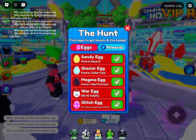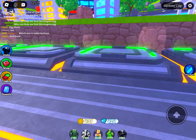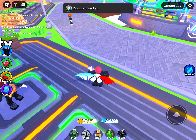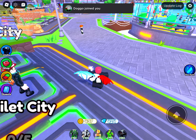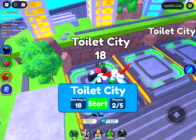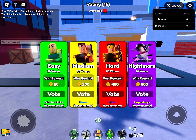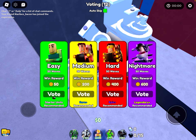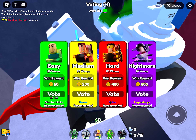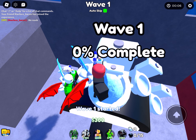The next egg is the glacier egg, and for that we want to go over to the toilet city map. Once again you can do it on any mode - easy, medium, hard, or nightmare. The egg should spawn on top of the man face toilet, inside the toilet area - an egg will just spawn on top of the man face right there. So once you collect this egg, we're gonna go back to the lobby once again.